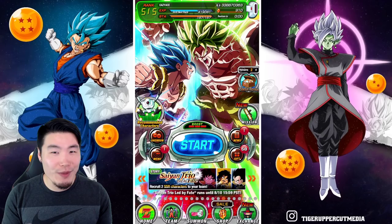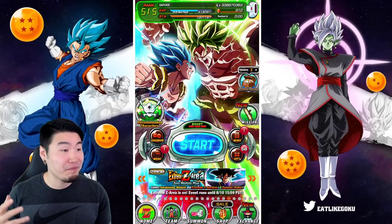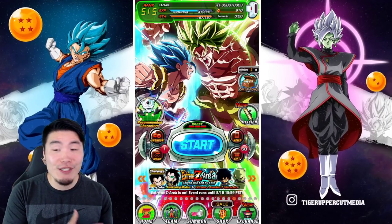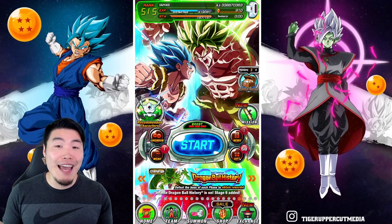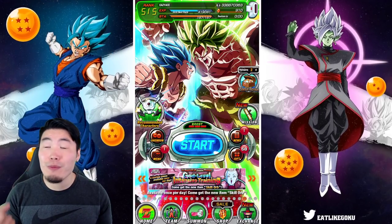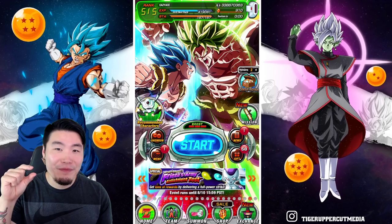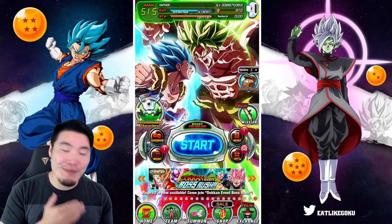His exact instructions to me were to spend all 910 stones on his account and pull him some LRs, which obviously we're going to try our best to do today. I've been doing that a lot recently on the main account, so I'm feeling pretty good about this one. But honestly, I'm still mad nervous because you never know how these things go, and there's just so much pressure when you're summoning for somebody else — you don't want to disappoint them. So I'm really praying there's still a little bit of that LR luck, that LR magic left in the tank for the boy Easy Ace.